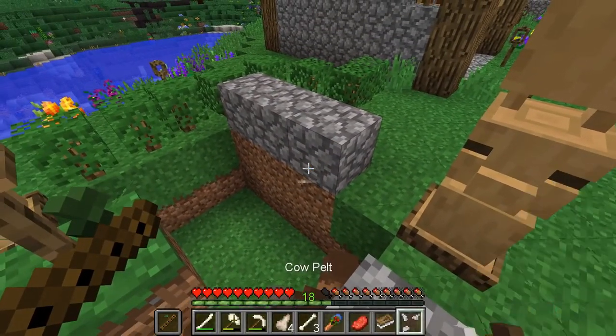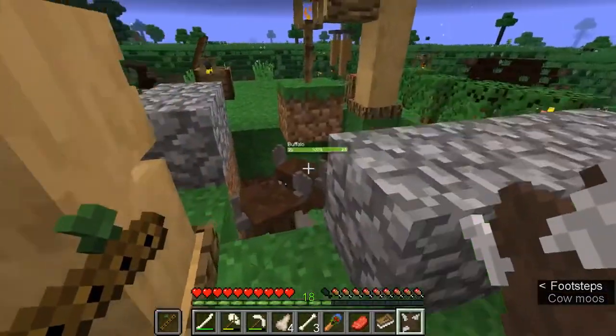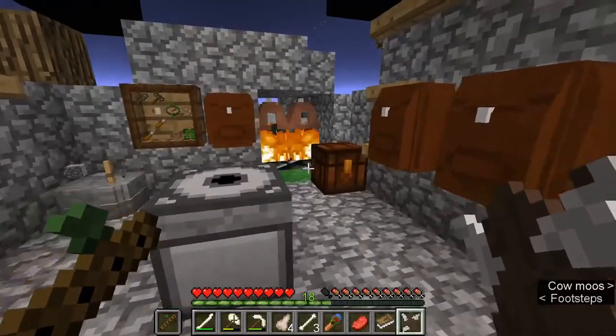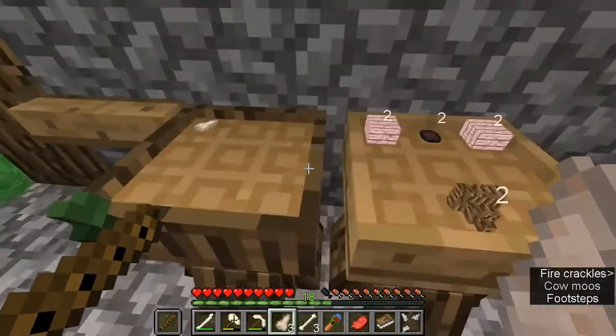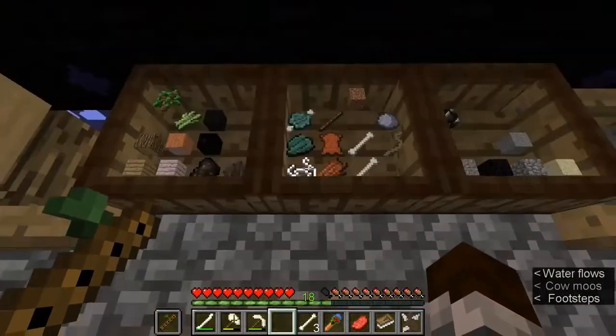This is a grass block, and the adults when they grow will kill themselves, but the babies can walk around underneath it. So we got four of these. Funny thing is it's so easy to make a wooden thing once you get out of this age.